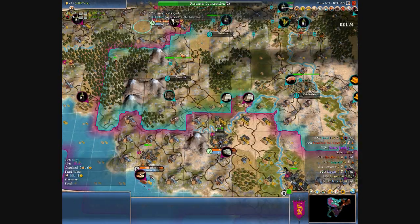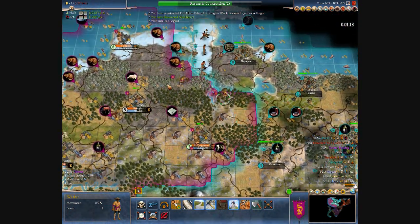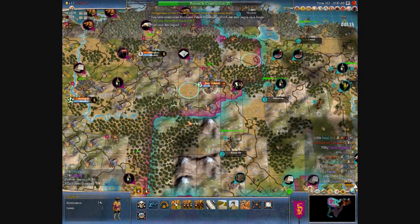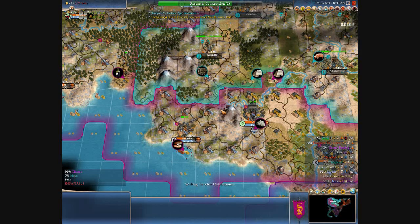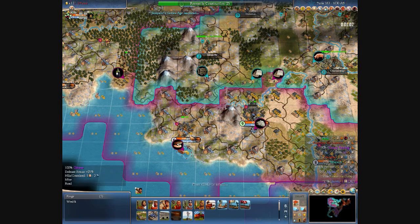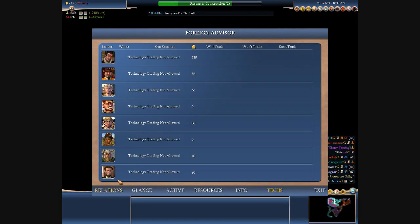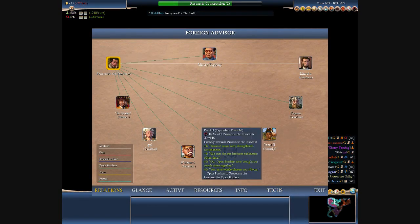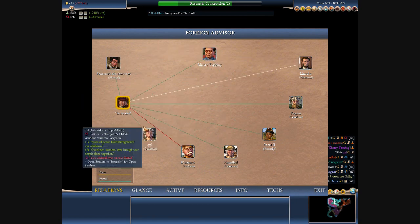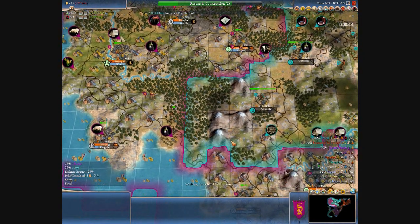I actually went currency in this game before I went for calendar. I did not get it before pottery like Q&L down there — but then again, I was Praetorian rushing people with a bunch of deficit money, so we had different situations. But regardless, early currency is a big factor on this map. And even though I did have some calendar resources to use, currency was just a big lift. That and bureaucracy were really what made a difference for me on this map.